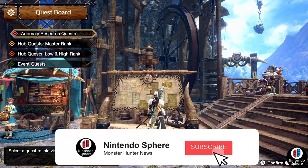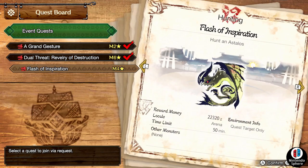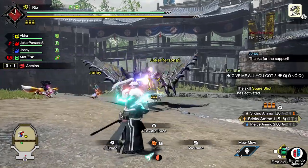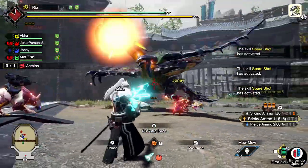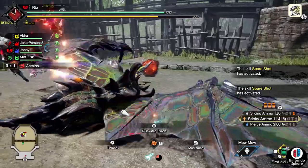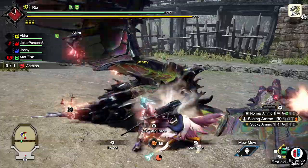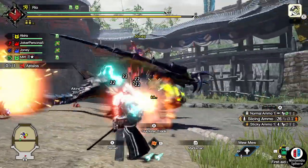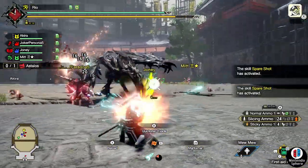If you don't know how to get your event quest or how to get your free rewards, make sure you make your way down to either the Steelworks or Elgado — make your way down to the courier and speak to that little cat that's always standing there. Go all the way down to the announce option and activate it to see if there's anything labeled in white. If it is, that means you haven't claimed it; if it's gray, that means you already have. You'll be able to get free rewards, free item packs, anything along those lines. One of the brand new event quests available is called Flash of Inspiration, which will give you this brand new special layered armor.